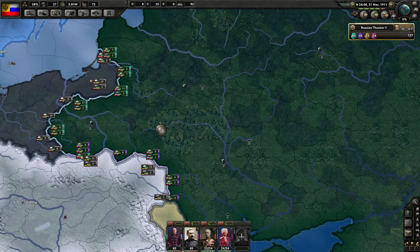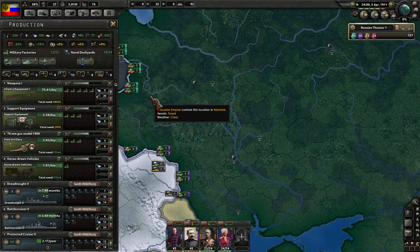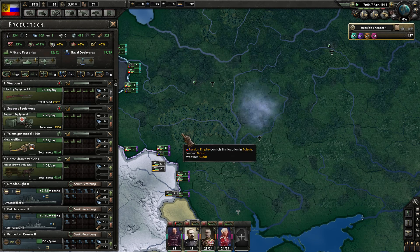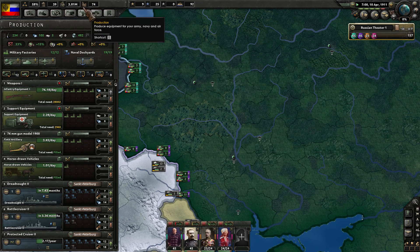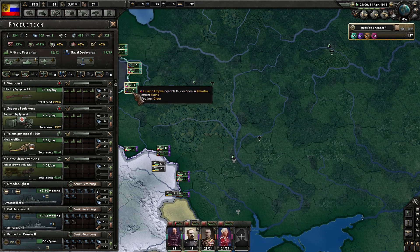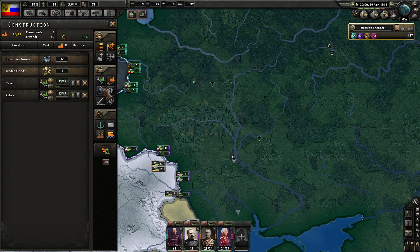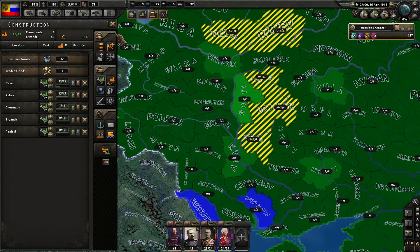The Ottoman Empire is too weak — we know that. I have 74 factories currently and manpower down to 3.8 million, but we have plenty of manpower to play with, which is great. Let's queue up some more military factories and grab a new national focus.